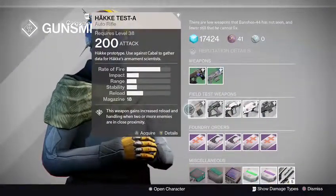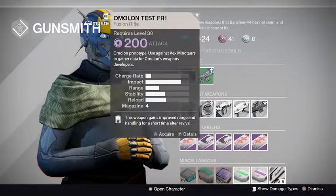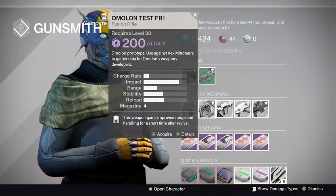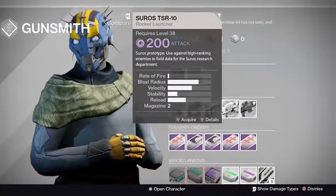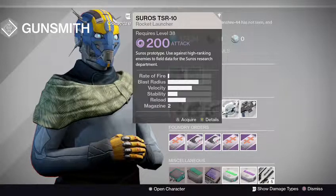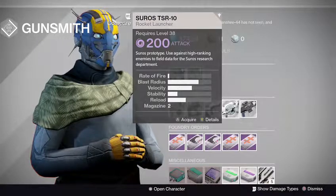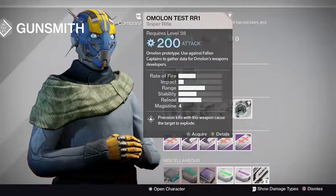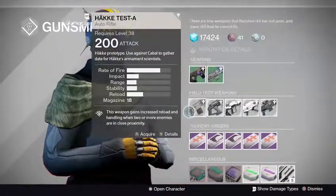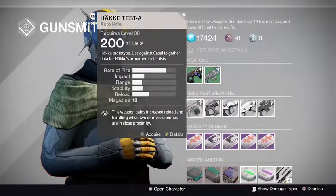Let's check out the test weapons for this week. We got an auto rifle to use against the Cabal, a fusion rifle to use against Vex Minotaurs, a pulse rifle to use against the Hive, a Cerro's rocket launcher to use against high-ranking enemies, and a sniper to use against Fallen Captains. It's one of my favorite times when they're all PVE, because I really hate doing the ones in PVP.